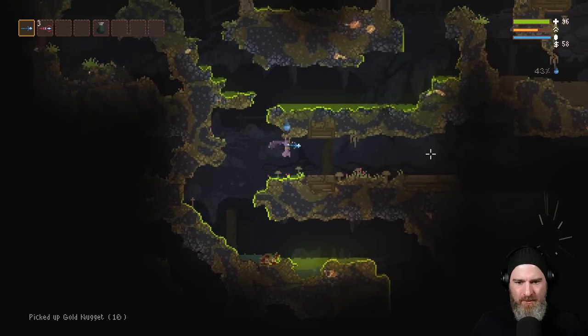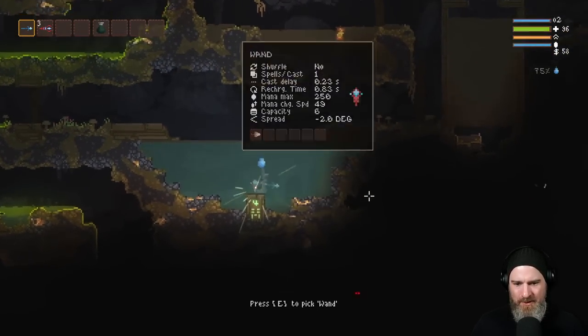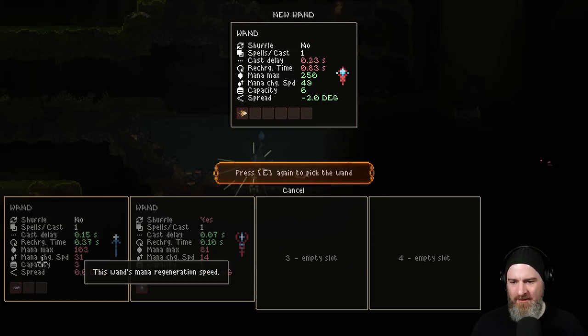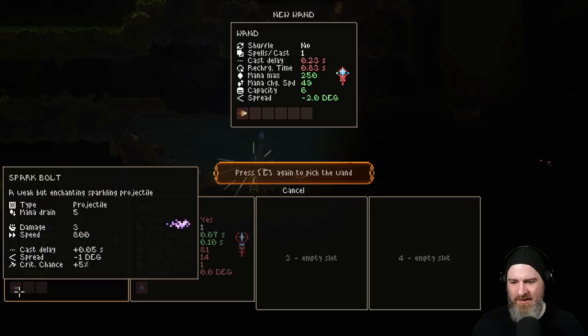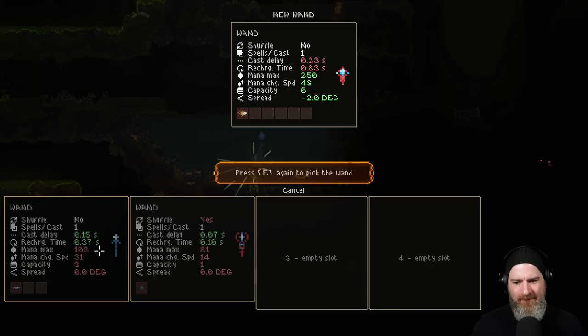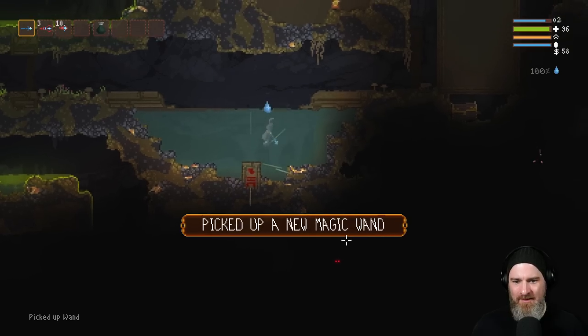We're going to be running out of water quite quickly it seems. We got a wand over here — we can access it. The stats on our starting wands are interesting. We've still got the bomb wand and the spark bolt but it seems very unusual. Are they randomized wands now? A no-shuffle with six capacity right in the starting area — I'll take it.